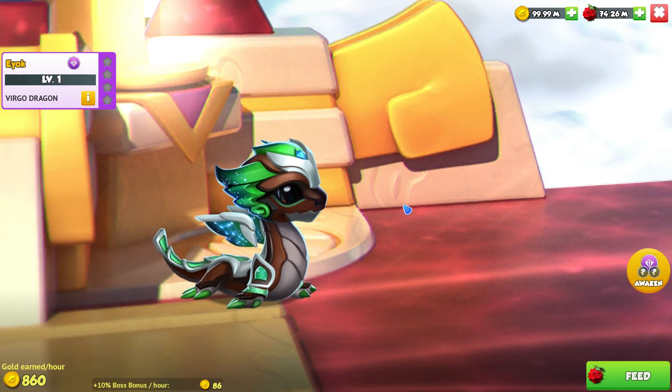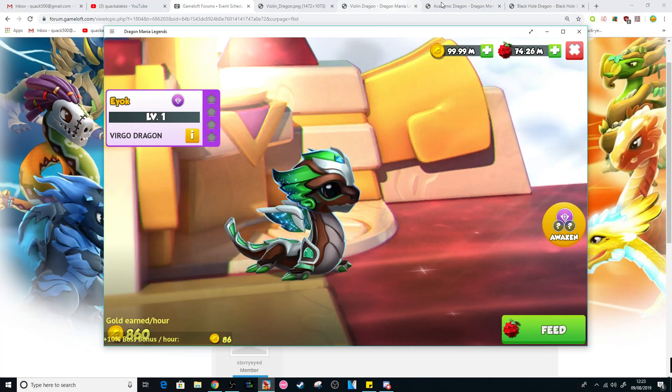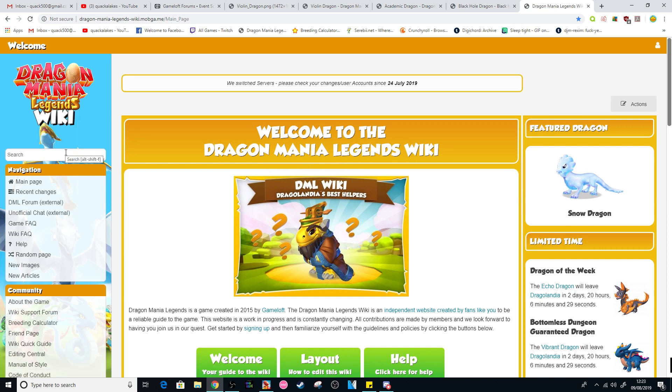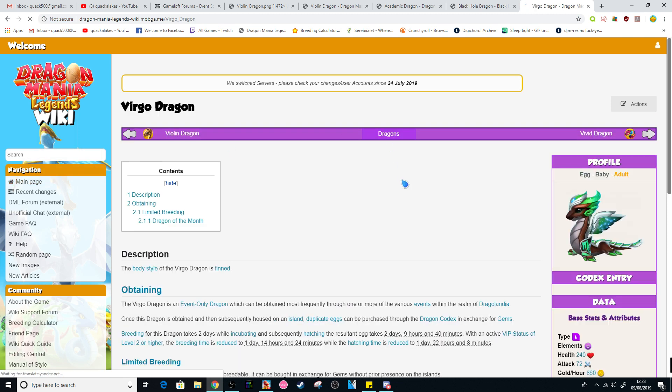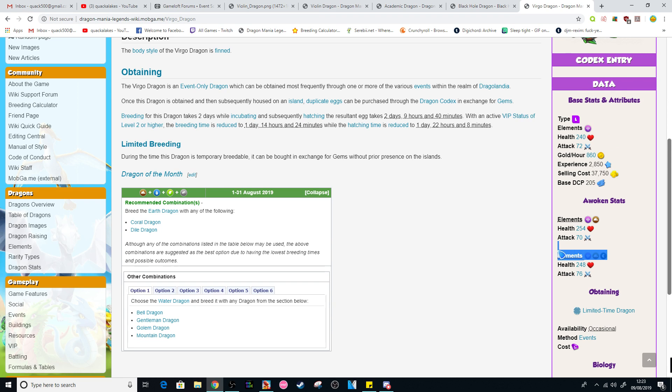If you're wondering what the stats are for the Virgo Dragon, I've gone through them before but I'm just going to show you how you can find the stats for any dragon. Go onto the DML wiki, type in the dragon's name, click on the dragon's page and there you go - nice and easy, simplest thing in the world. So the Virgo is a legendary Earth and Shadow dragon, with 248 base health and 76 attack - it's down in the bottom right, quite small.